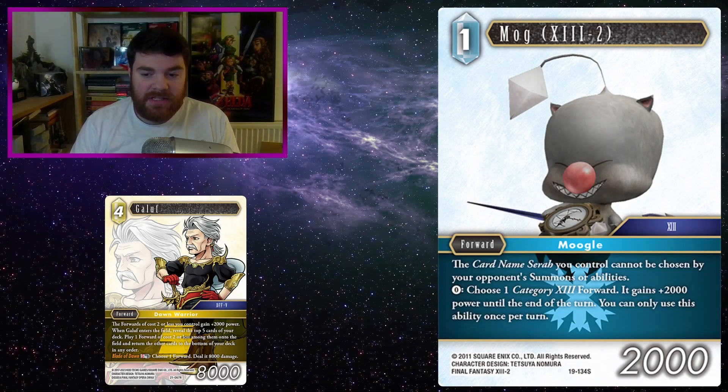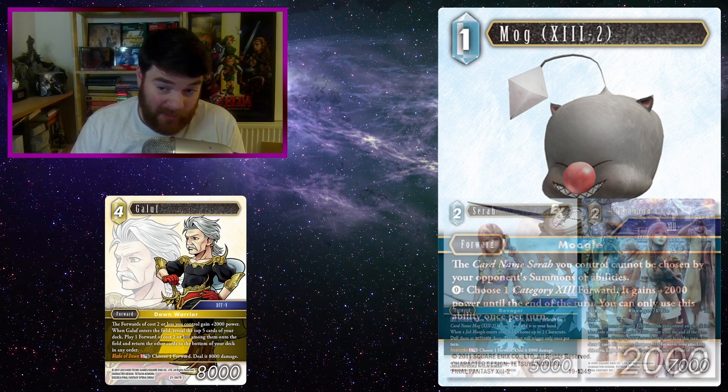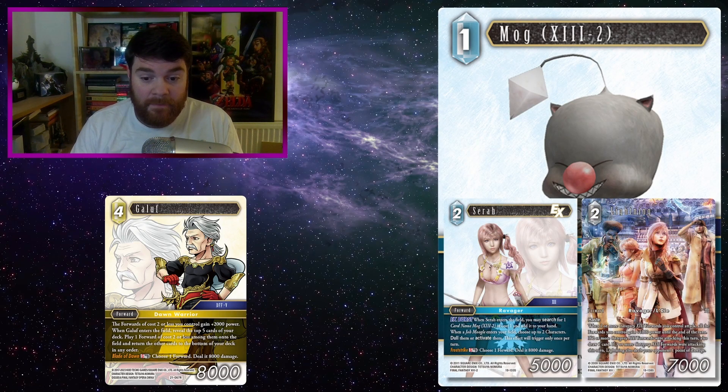Mog 13 too. The card says: if Serah you control is chosen by your opponent's abilities, you may summon abilities, and then pay zero — choose one Category 13 forward, it gains plus 3,000 power until end of turn. You can only use the ability once per turn. In the 13 starter deck from Opus 19, there were actually a fair few 2-cost forwards that are kind of a problem to deal with. Serah, obviously having Mog on the field, becomes harder to kill, and Mog has that protection through being able to buff something by 2k as well. But Mog herself will be plus 2k from Galif, which isn't too bad. And they can buff themselves by 2k as well — so if your opponent tries Brynhildr or something like that, they have to do a little more to get rid of Mog.